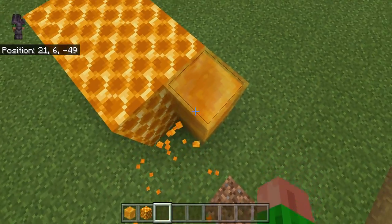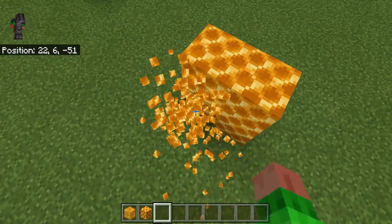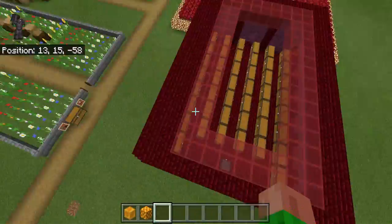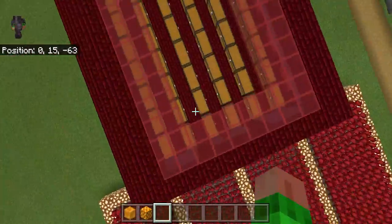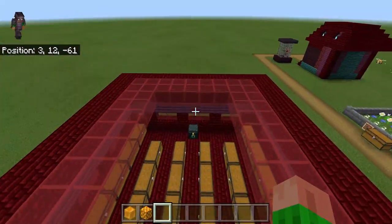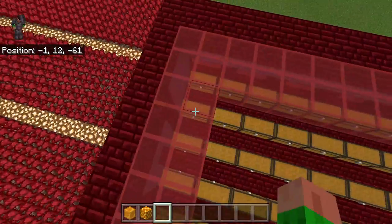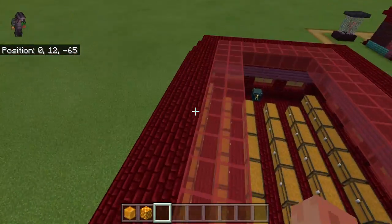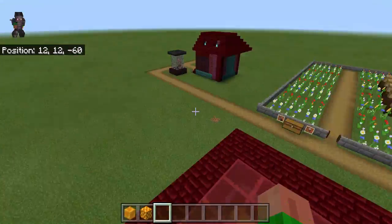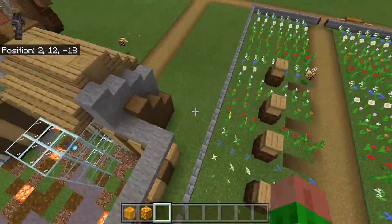The next thing I want to show you is some improvements I made to the builds. The first improvement is I made things more even — on one side there were three blocks and on the other side there was one block, so I made it two blocks thick on each side. It looks more even and we can still access it by elytra.